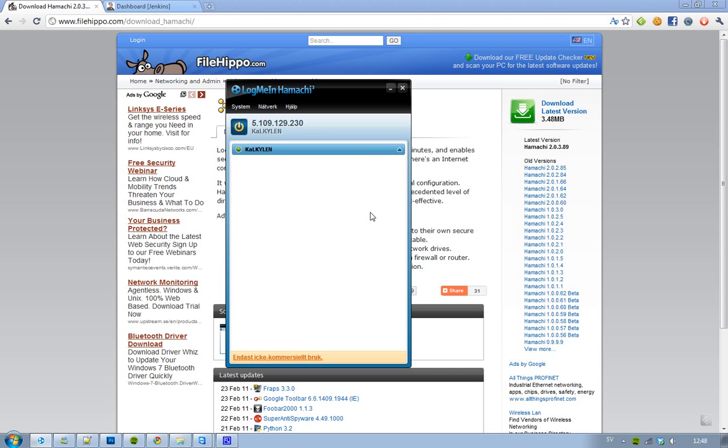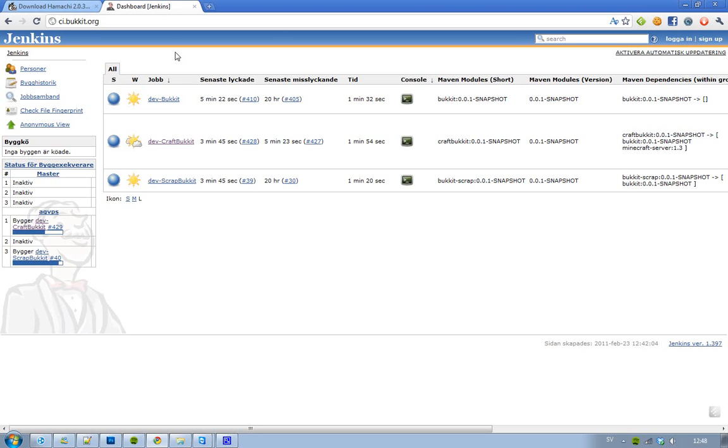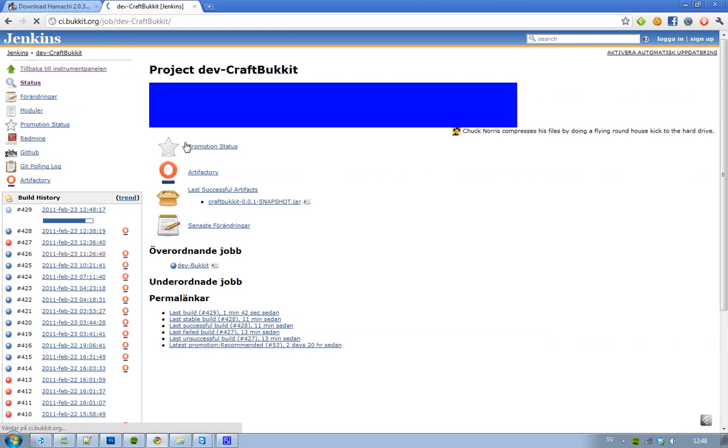Now that you have set up your Hamachi room, it's time to download Minecraft Beta multiplayer. What I suggest you use is CraftBukkit — it's not the official server software, but the good thing is you can have mods and all those good things. This is the version everyone is using right now. You just go to ci.bukkit.org, then go to CraftBukkit.